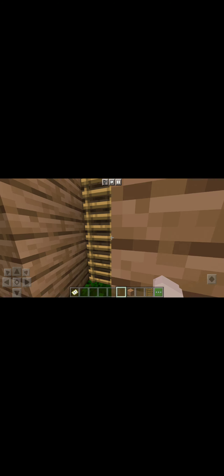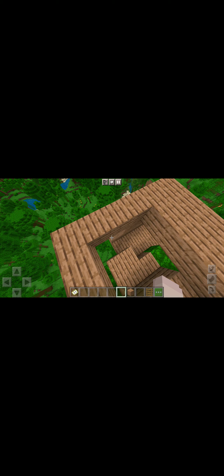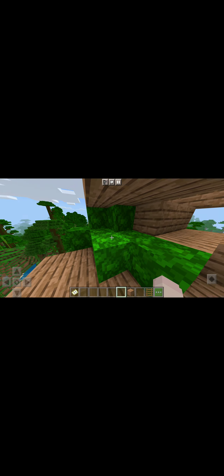I'll come up here, go up here, go up here, go up here, and then here's my house. I'm gonna fill the holes — the holes are a big problem. I'll put some leaves there; I don't think they disappear. I'll put a window right here and probably right there, and then my balcony.